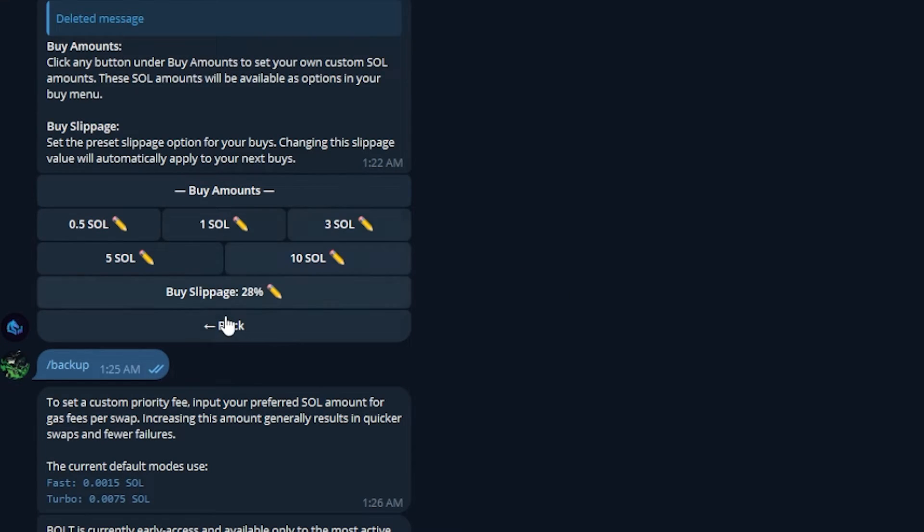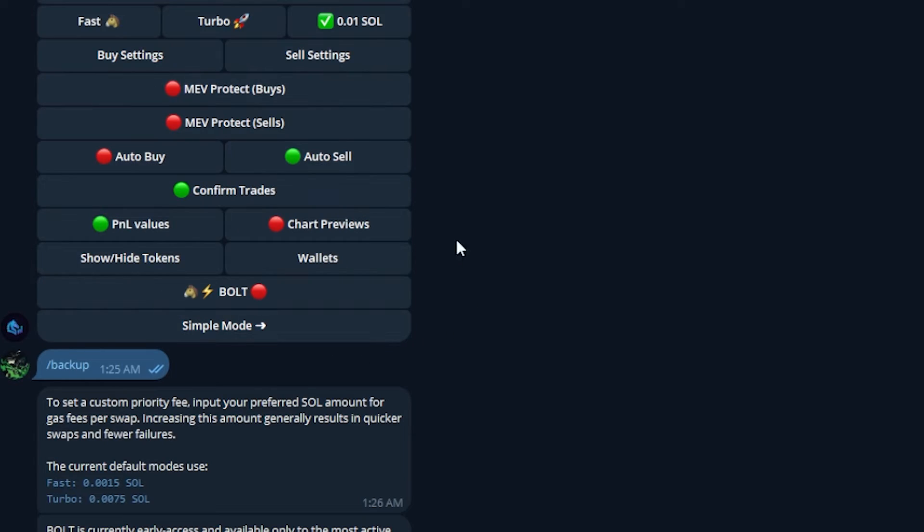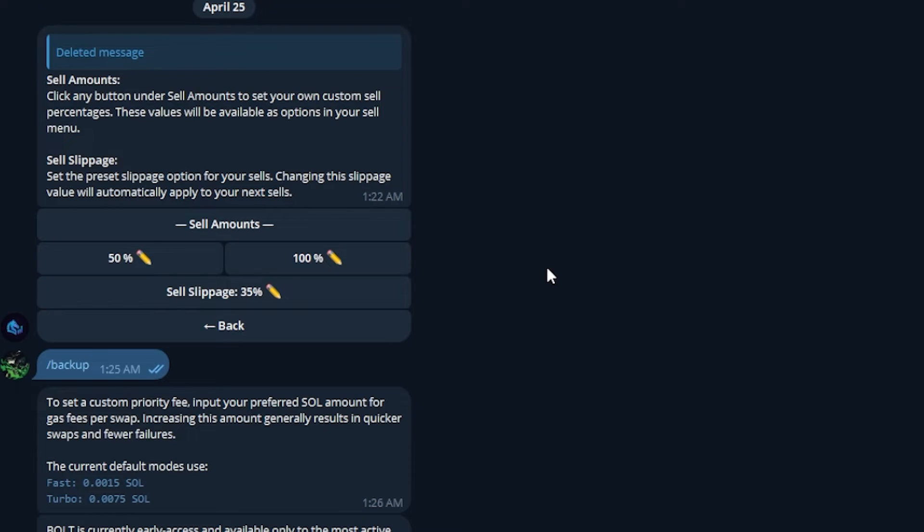Those are my Buy Settings but I don't really use them personally. Sell Settings I do use, because oftentimes when I'm copy trading I'll want to sell before the person I'm copy trading sells — I can get into that in a different video. For me, I just have 50% and 100% set, and my sell slippage is at 35% because I'm getting into very new coins with a lot of volatility, so I want slippage slightly high. Make sure you set this to your own risk tolerance.